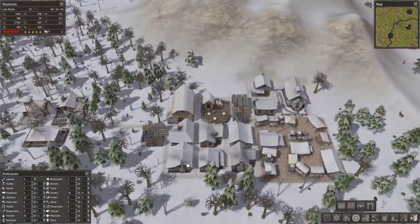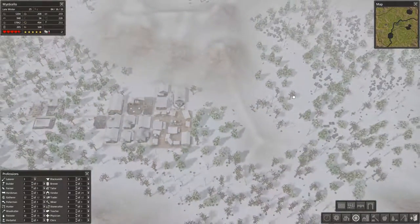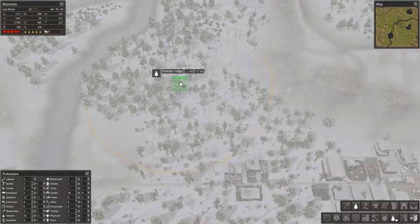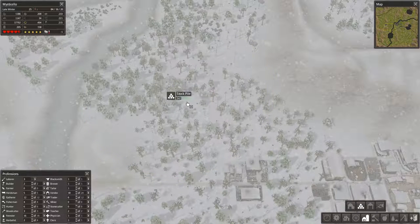Number five: temporary stockpiles. Stockpiles are quite important, especially when you're building out to new areas or gathering resources from the surface. For instance, if I wanted to create a new forester lodge, the first thing that has to be done is the removal of the resources on it, and it needs resources to be built. So if I place a stockpile nearby — it doesn't have to be very large, and it's okay to remove it later — then my laborers will come, clear these trees into logs, and the logs can be placed here, which is much more efficient. When it comes time to build, that building can be built from the same logs that were cleared because they're ready at hand just a short distance away. It's nice to put in small stockpiles and then just clear them after you're done.